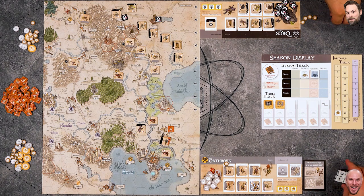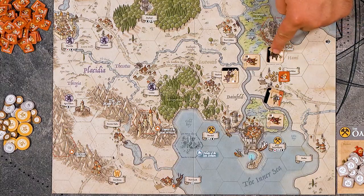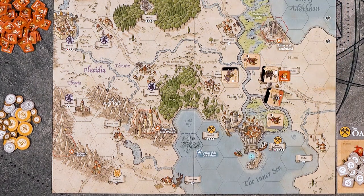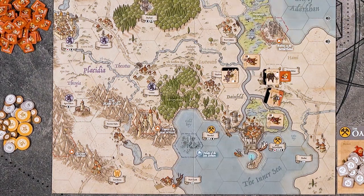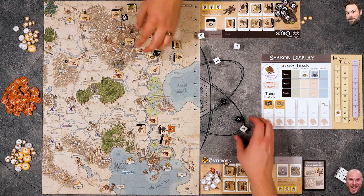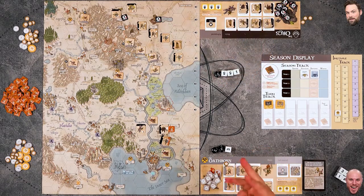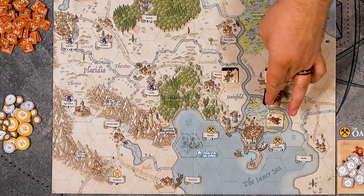Mike spends four gold and brings in a black axe at his entry hex. He moves them one, two, three into position - since the hex is raised it's treated as terrain. He attacks Nick's iron legion with three light dice and a heavy die. He gets three successes - Nick rolled nothing - so that's three hits. The iron legion takes three damage and is destroyed. Mike wanted to give more protection to that area.